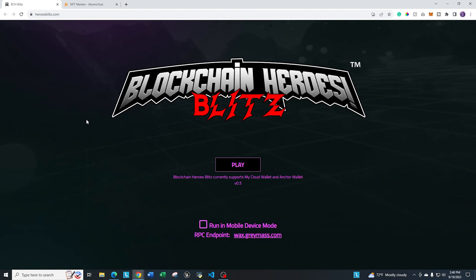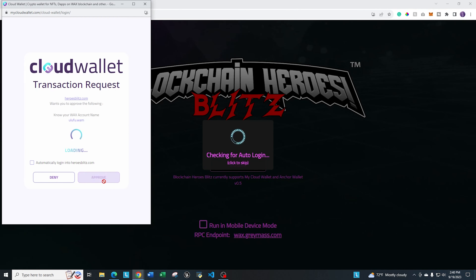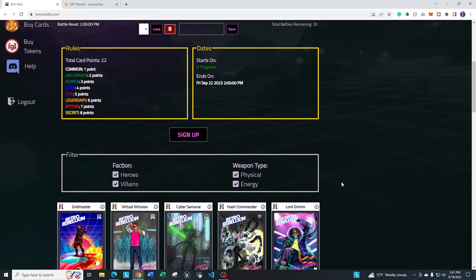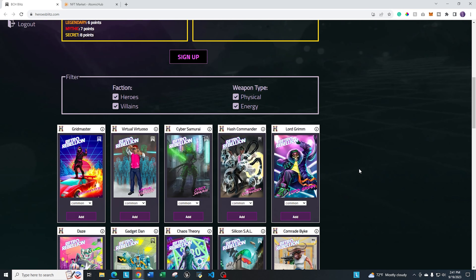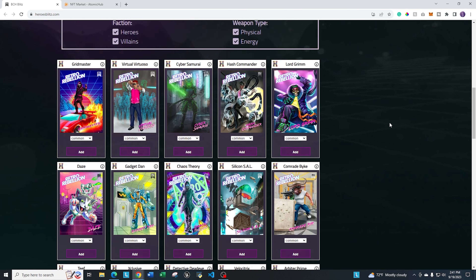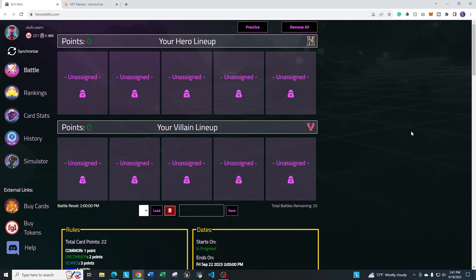My account is set up as a tester account, so I have all of the NFTs available just to show you what the game looks like and the different rarities. But if you have specific NFTs, you'll see yours down here at the bottom. You can see the art style — it's really cool. The game is technically in an alpha beta or practice format. It hasn't officially kicked off the first season or the first tournament that's out there, but you can go in now if you have these NFTs and start practicing.